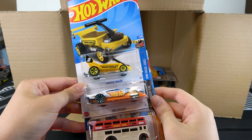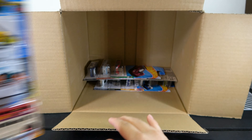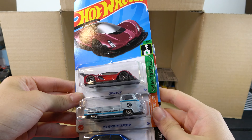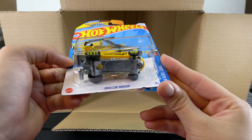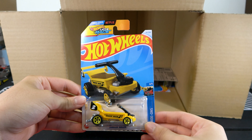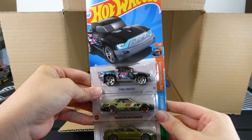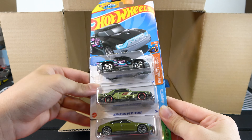Dragon Wagon, Mod Speeder, and Trouble Decker. Then the Zinger 21C, Volkswagen T2 Pickup, and BMW M3 Wagon. Also — I skipped it — the Dragon Wagon Treasure Hunt. See the logo right there. Terra Tractile, Terra Tractile. Nissan Skyline RS KDR30 in green. Then Audi RS e-tron GT.